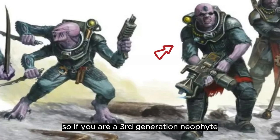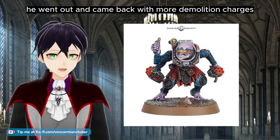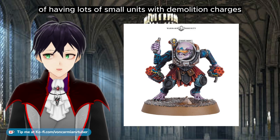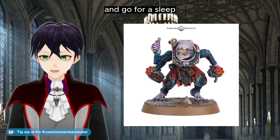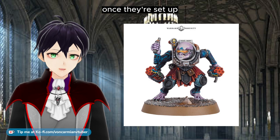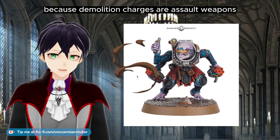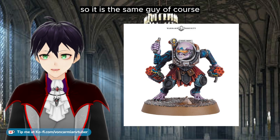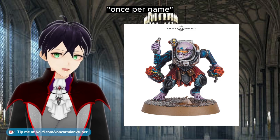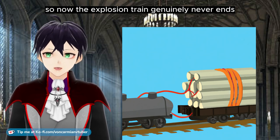So if you are a third generation neophyte and you wonder where your second generation daddy has gone — he went out and came back with more demolition charges. Which means you have a very excellent tactic of having lots of small units with demolition charges. They throw it, they blow up, they get shot at and go to sleep. Then they go to the shops, get more demolition charges, turn up as a blip, and from that blip once they're set up — move, advance, throw more demolition charges. Because demolition charges are assault weapons. So it is the same guy of course.